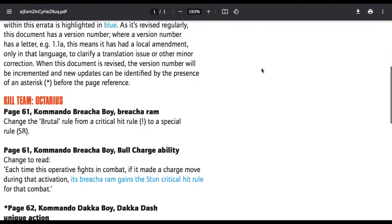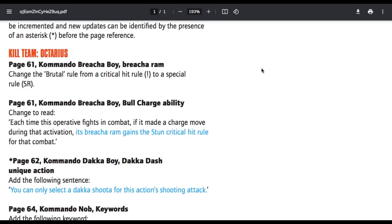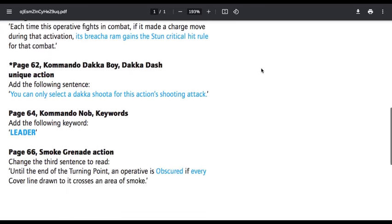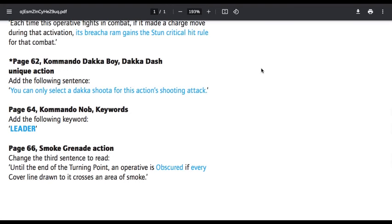On to the Commandos — this is the most notable one. Kill Team Octarius, page 61, Commando Breacher Boy Breacher Ram — change the Brutal Rule from a Critical Hit Rule to a Special Rule. Commando Breacher Boy Bull Charge ability — change to read: each time this operative fights in combat, if it made a charge move during the activation, its Breacher Ram gains the Stun Critical Hit Rule for combat. They accidentally called it the Power Ram, but it was obvious what they were talking about. Page 62, Commando Daka Boy Daka Dash Unique Action — add the following sentence: you can only select a Daka Shooter for this action's shooting attack. So no more Daka Dash Dynamite. The special ability is for his gun, and that's going to make a big difference for the Commandos.